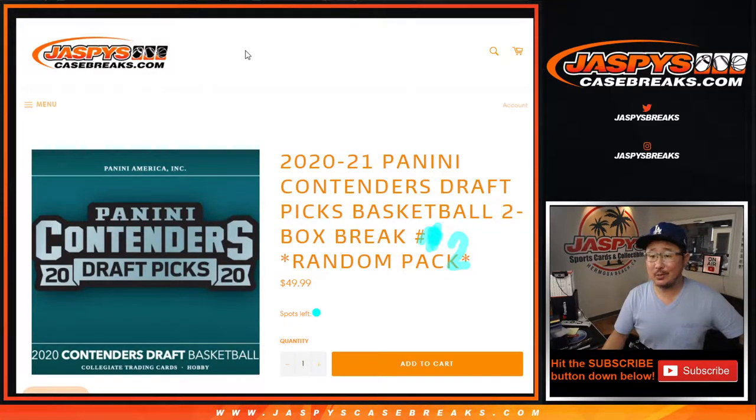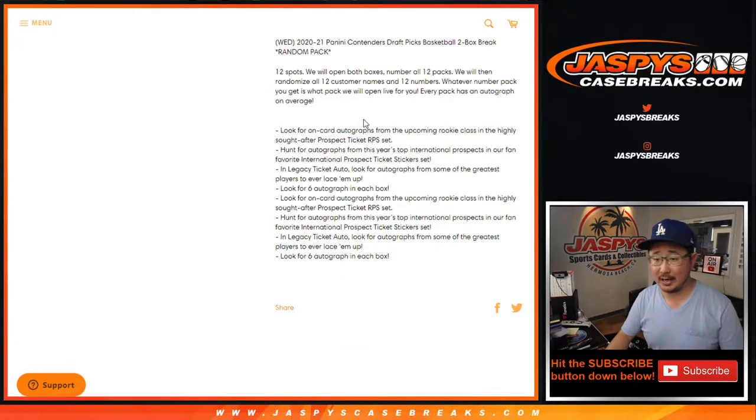Hi everyone, Joe for Jaspi's CaseBreaks.com coming at you with the brand new release 2020-2021 Panini Contenders Draft Picks Basketball 2-box random pack break number 2 from Jaspi's CaseBreaks.com.